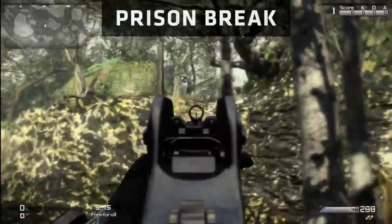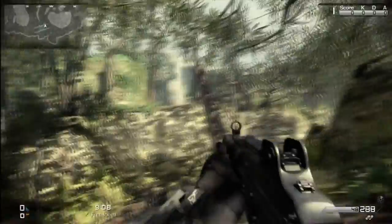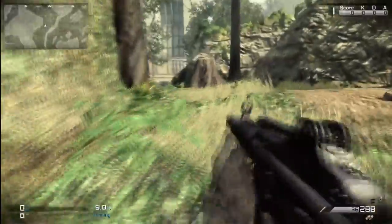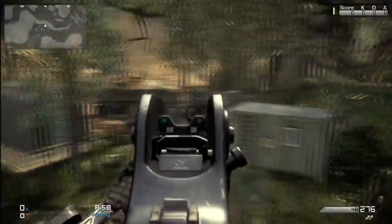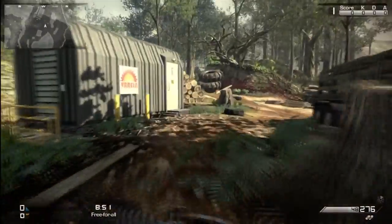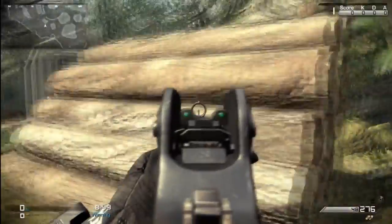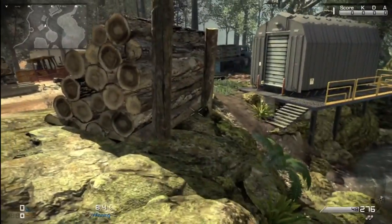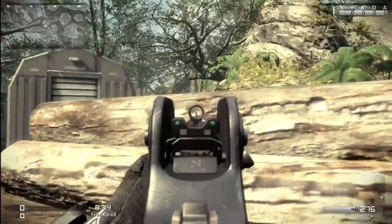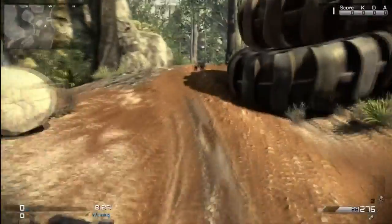Then we have Prison Break. This is a very popular high-traffic area up here. Normally you'd have to run over the bridge, but what you can do is shoot this tree, it falls down, and then you can go up that way. There's one more spot on this map — you have these logs here which are blocking your view to the ledge up there. Chuck an explosive and the logs will fall down, giving you good cover. Go prone and you can still see up there and pick people off.